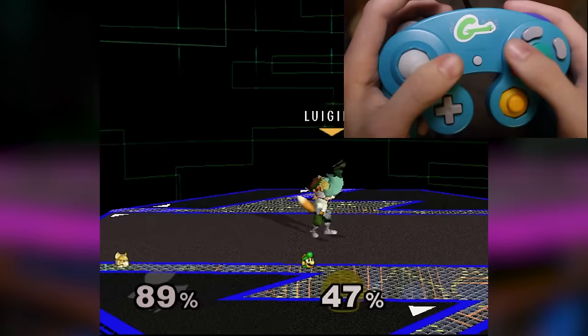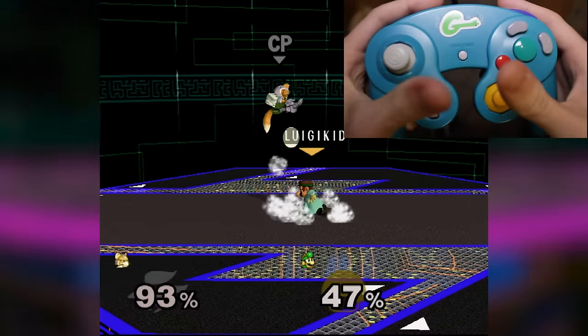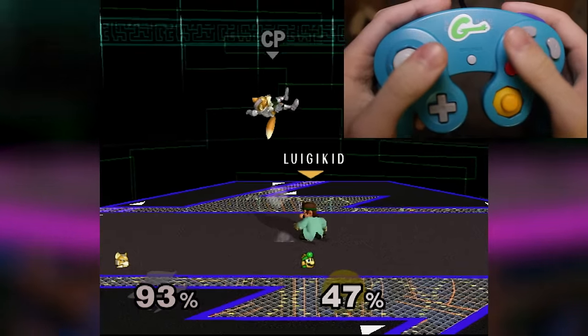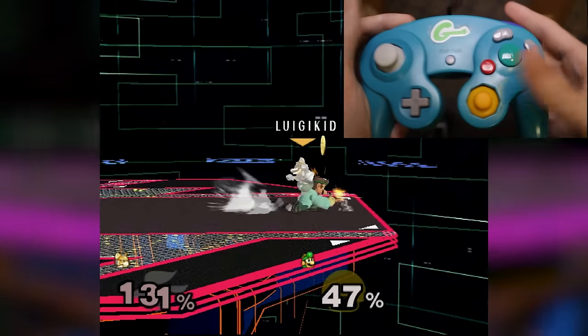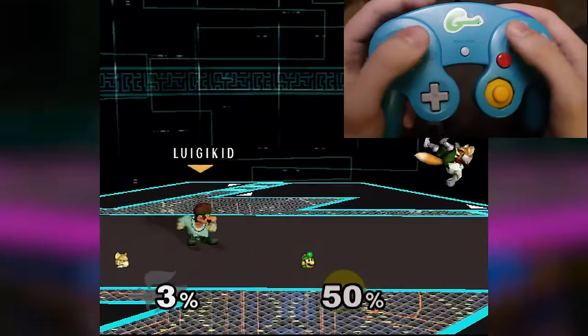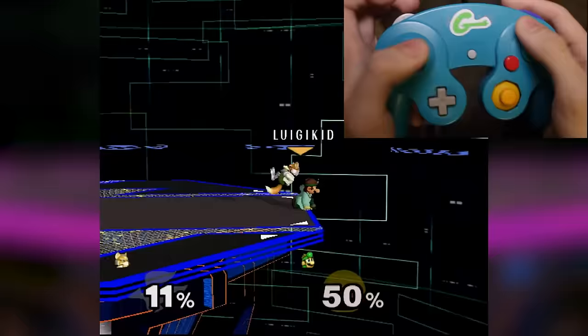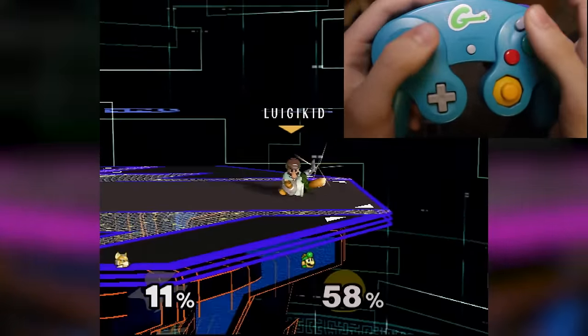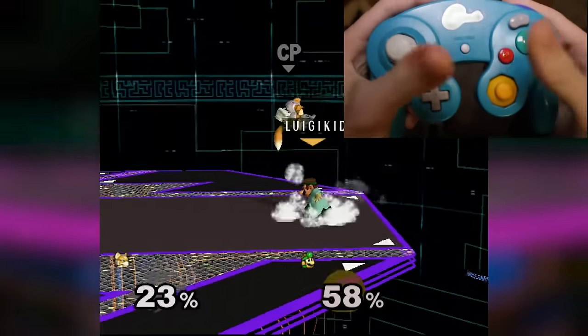What you need to do to perform this technique is up-B normally, but then immediately hit backwards on the control stick within 1 frame. So if you're facing towards the right, you hit left immediately after your up-B, and if you're facing to the left, you hit towards the right. The trick to this is imagining it to be one motion rather than two separate inputs. Try to flick the stick in one quick motion. You can also up-B at a certain angle so that you're closer to the back direction and can get there faster.